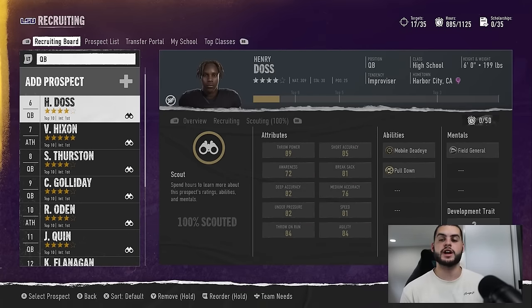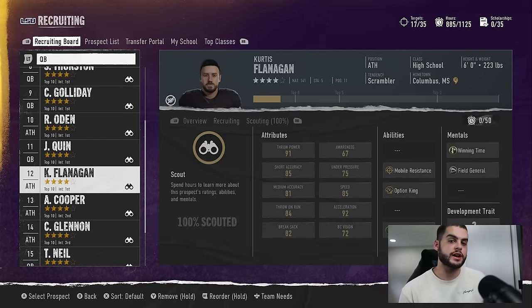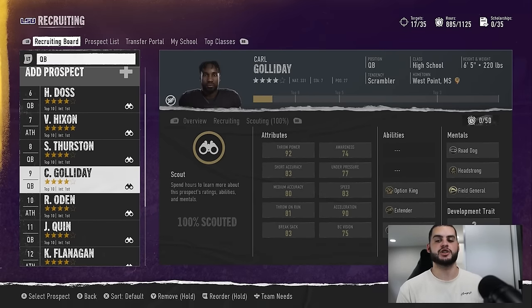This goes beyond just recruiting. Look at your current roster — players from their freshman class who are now juniors ready to start. If you see a quarterback with great abilities versus one without, that junior is probably too late to develop ability-wise. But the other guy can just have his ratings changed. Also, mentals can't even be upgraded — whatever they come with is what they have. The Madden community has known abilities are king for five-plus years; the CFB community is still catching on.